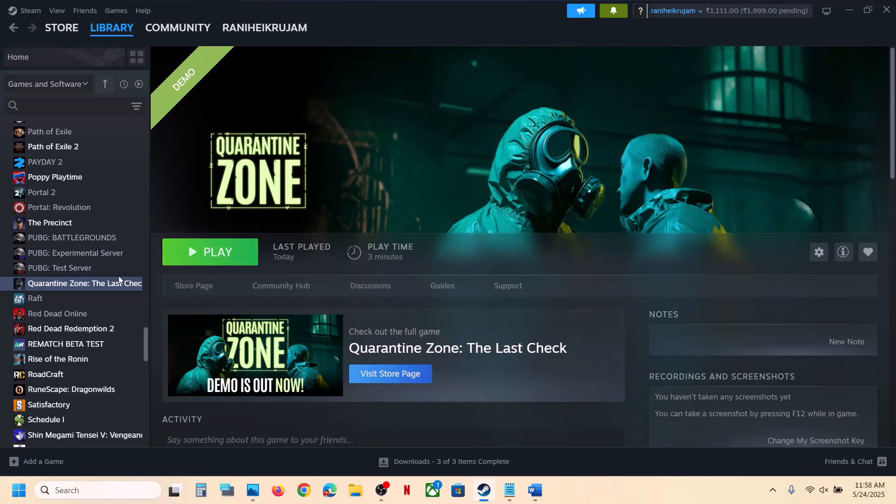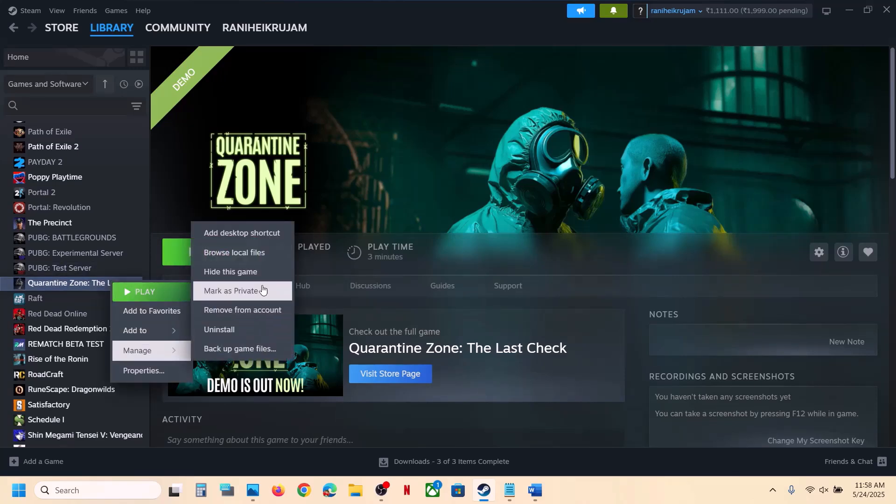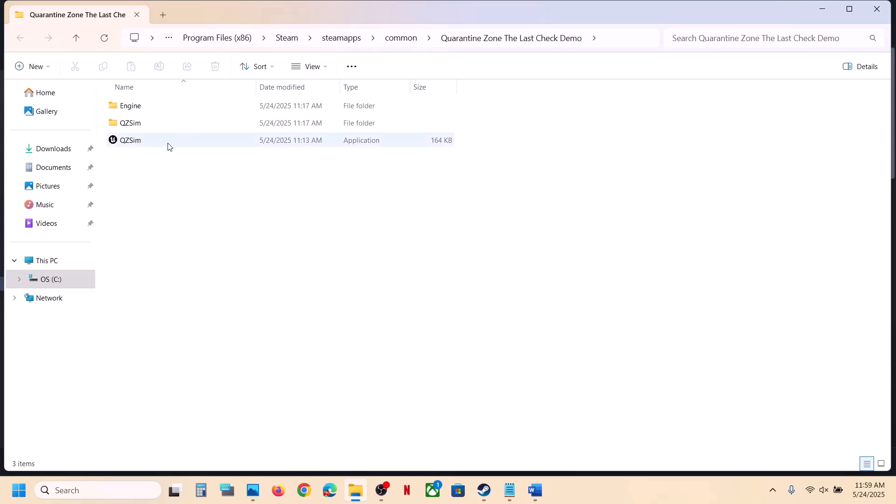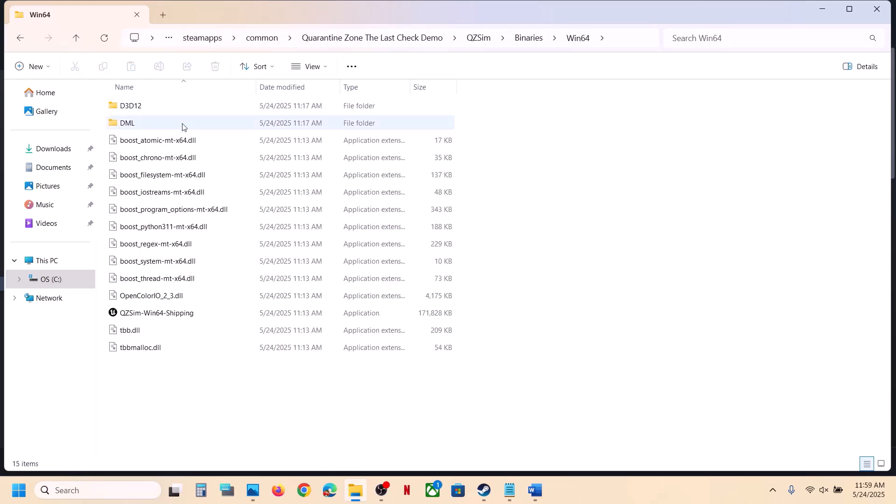Right-click on the game and select Manage, then click on Browse Local Files. It will take you to the game installation folder. Here you can see the game EXE file — double-click to launch the game and check. If that does not work, open the Binaries\Win64 folder, double-click the EXE there, and launch the game.